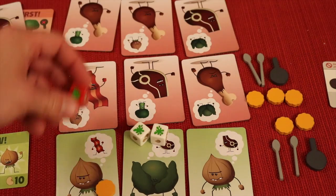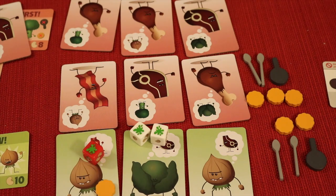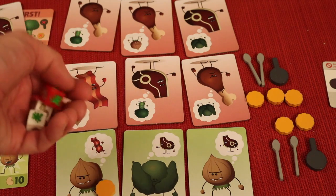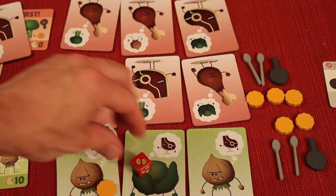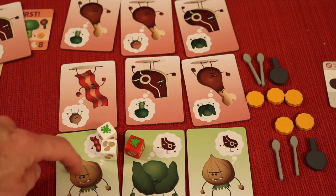The last upgrade you can get is the bonus die. The bonus die is cool because it has two splats on it. Let's say this guy had a cracker and the attacker bought the bonus die. He doesn't have to use it next round — he can use it whenever he wants. He rolls and only gets one splat. With one splat, just the cracker would be out. With two splats, this guy is dead. It gives you a better chance.